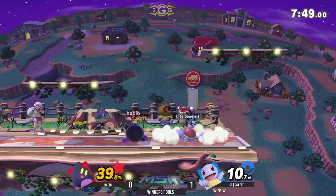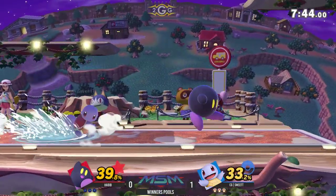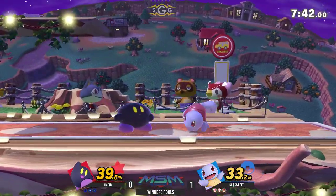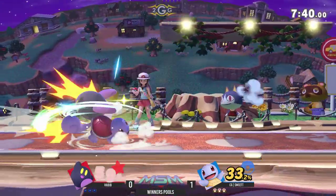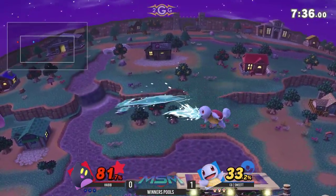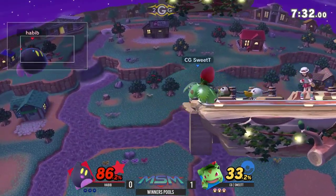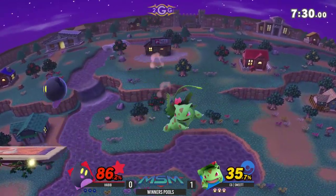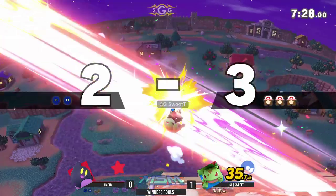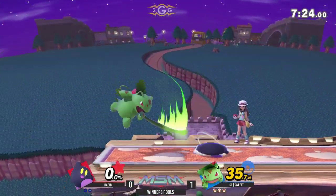39%, but more importantly 39% on Kirby, who's a very light character. 39% regardless is going to do so much — those down tilts are forcing him out. This is so different. Sweet T is on fire right now. He uses the rock to get a little lower, forcing him offstage. Nice recovery from Habib — but what a great callout using the Vine Whip! Sweet T with a commanding first stock just like that.